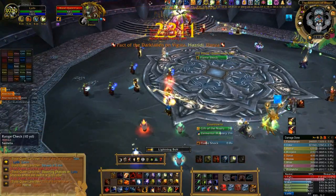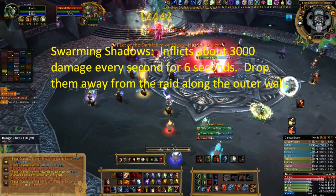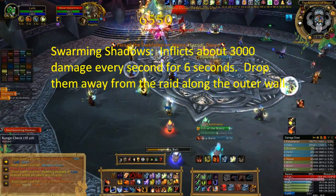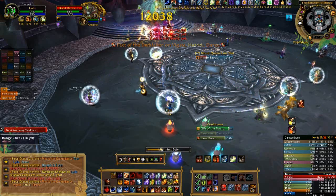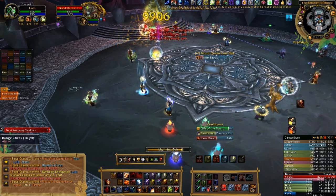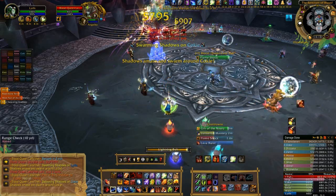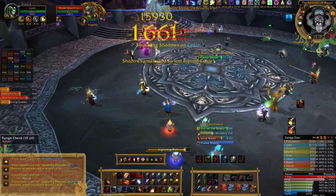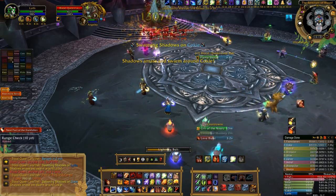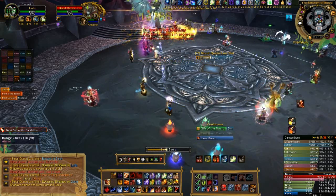The next debuff she uses is called Swarming Shadows. Similar to Legion Flame in the Jaraxxus fight of TOC, the player will spawn purple clouds beneath them every second, which must be dropped away from the raid. Earlier, I ran to the stairs since they were close to me in order to drop the shadows out of the way. But if you were in another part of the room, you should run to the wall and along the perimeter in order to minimize the real estate of shadows in your raid. They will do damage to anyone standing in them.